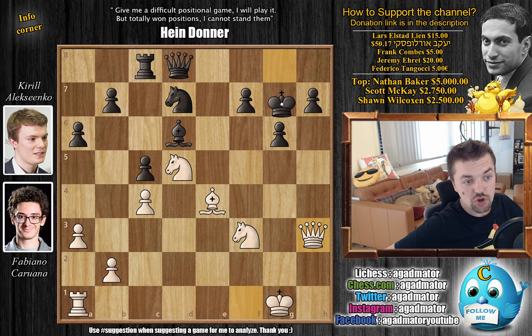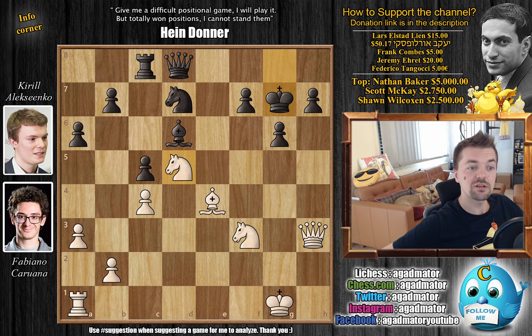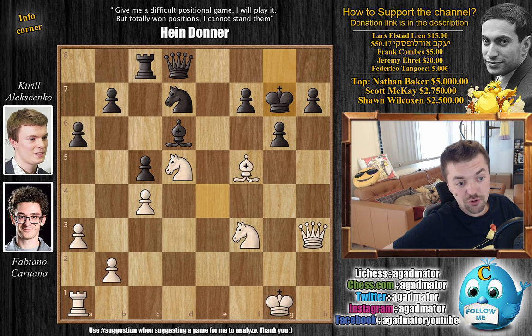King to g7 — not allowing knight f6 to come with check — and here I'll ask you to pause the video, because we're looking at a disgusting engine line. I know you guys enjoy those, so feel free to pause and spot it. For those who found it, congratulations on finding the idea Fabi missed. For those who want to just enjoy the show: it's bishop to f5. Once you see it, it becomes clear — the knight is under attack and you cannot move it because you lose the rook on c8. The only real move is g captures on f5, and now king to f2.